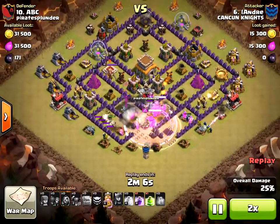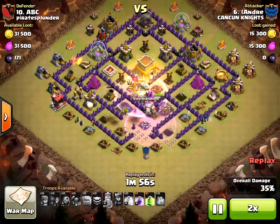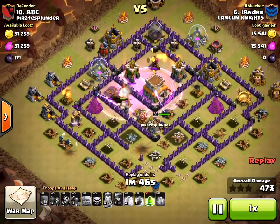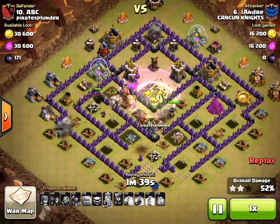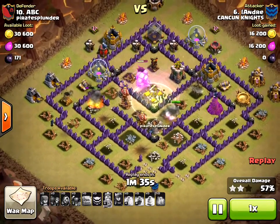I'm going to make this go fast because it's a slaughter. He's just going right through my base — I'll slow it down, it is hard to watch. My base is doing the best it can. They send the jump spell and the pekka goes over; the archer queen's following up. There's just nothing I can do to stop this attack.